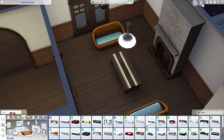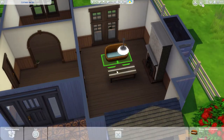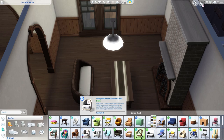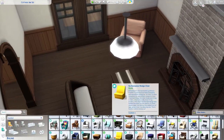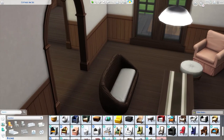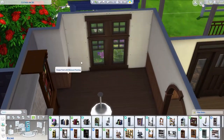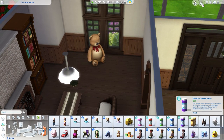I did splurge a little bit on decorational items in this home because the last starter home I did for StrangerVille — I will link that here on screen — there wasn't that much decoration going on inside the living room. It was really basic, although the exterior was really good. For this house, I did try to style it a bit more: there are bookcases, some clutter objects here and there, and I even threw in a painting. Seasons has really good items for starter homes.